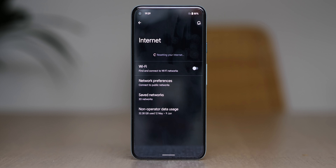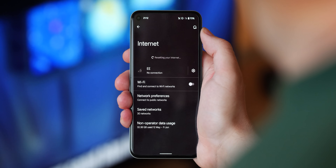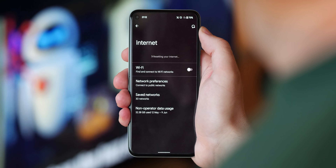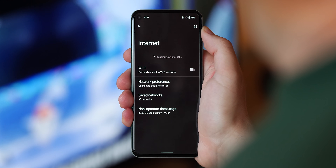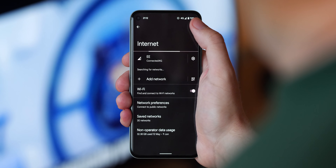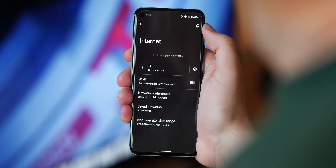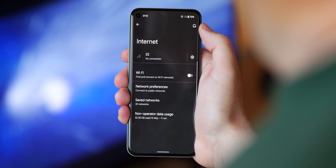By heading to Settings, Network & Internet, and then Internet, you'll see a small wrench with a reversed arrow in the top right of your screen. Pressing it will reset your current connection settings, providing a refresh to all of your Wi-Fi and network settings when using Android 12 beta 2. Once your device is refreshed, it will reconnect to the most recently used or preferred local network.